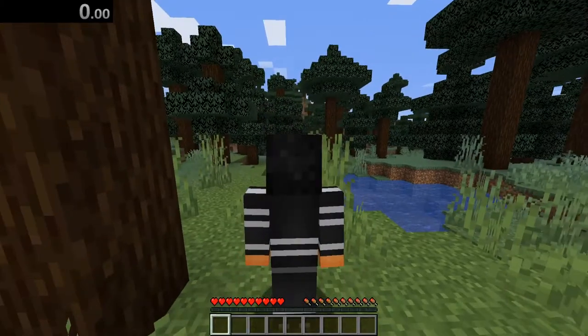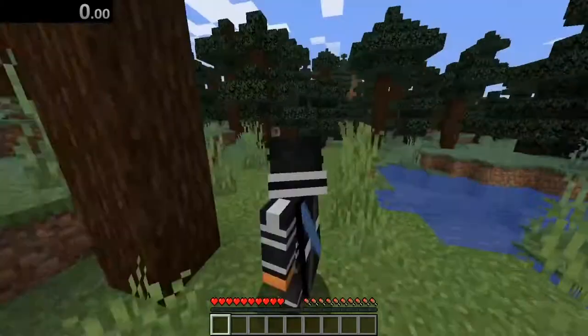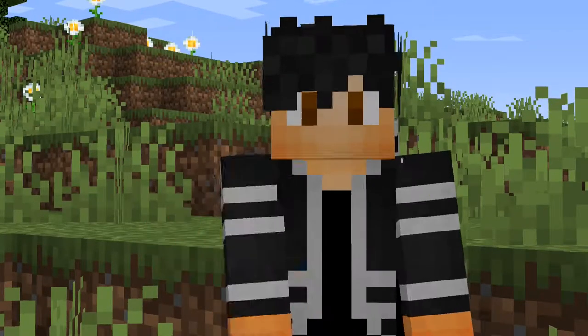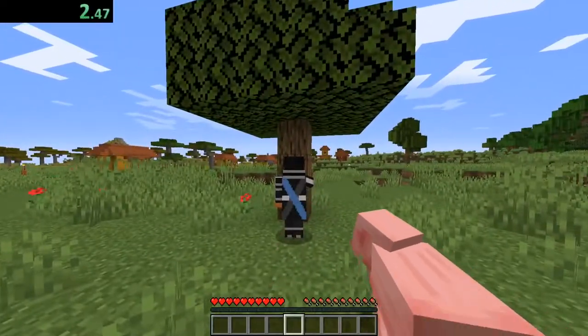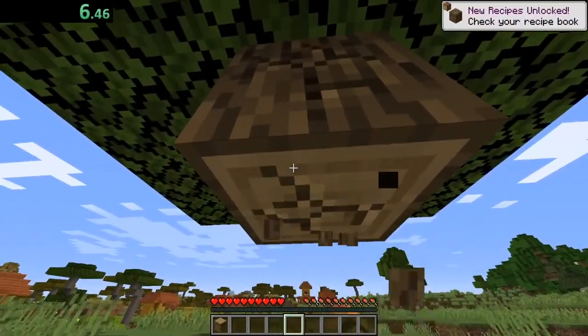While starting up a world, the first thing you want to look for is a village. In my opinion, if you don't find a village right off the spot in your new world, I would recommend just resetting. If you don't reset you'll spend a lot of time searching for a village, while if you reset and find a new world you can find a village right off the spot and save a lot of time, making your run go even faster.